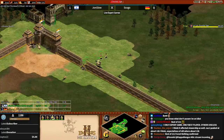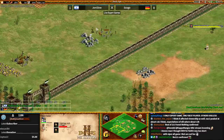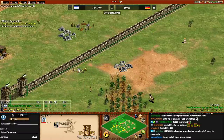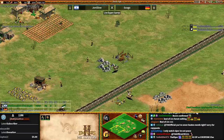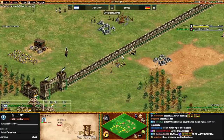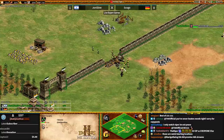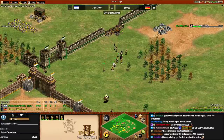Skogo's doing exactly what I wanted him to do — he's going forward to tower. I think Jon Slow expects this. Jon Slow is fast castling, so he's not in Feudal Age to build defensive towers. Oh my God! Jon Slow's going to rush it down! Skogo wasn't expecting that — neither was I. Denied, my friend!